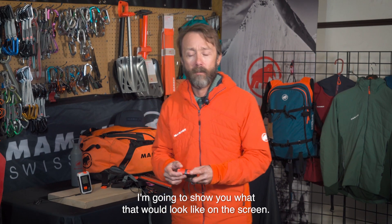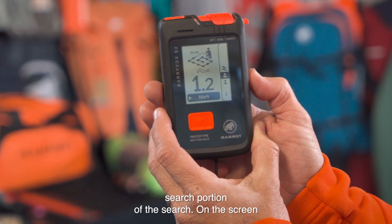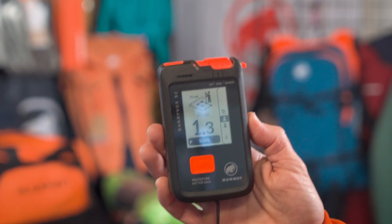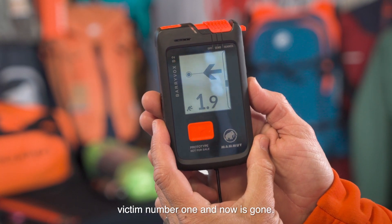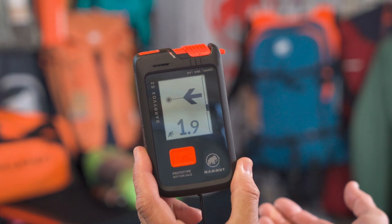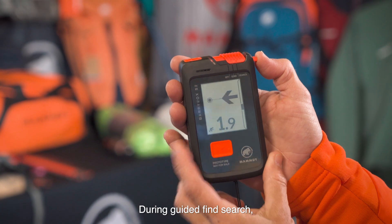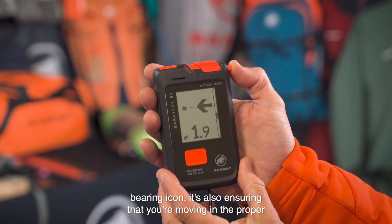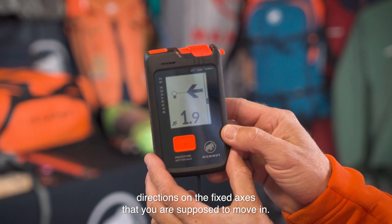Now I'm going to show you what that would look like on the screen. I have now completed the guided fine search portion of the search. On the screen it is giving me a prompt telling me it's time to probe, and it is also across the bottom of the screen giving me the option to mark. So I'm now going to mark this victim that I have probed. You see that tells me I found victim number one, and now it has defaulted into the guided fine search portion for the next victim. During guided fine search, the arrow is telling you which direction to go, and with this compass bearing icon it's also ensuring that you're moving in the proper directions on the fixed axis that you are supposed to move in.